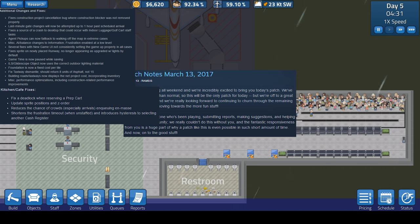They addressed the kitchen. The kitchen and cafes have been pretty buggy, which is why I haven't been building them in my episodes — they just flat-out don't work. The kitchen and cafe fixes are somewhat extensive. They fixed a deadlock when reserving a prep cart, which I think was the number one issue I was having. Something in the kitchen wasn't working right and it caused a chain effect. You can pause the video to get a more detailed description, as a lot of this goes over my head.